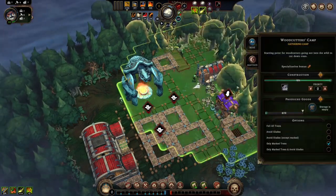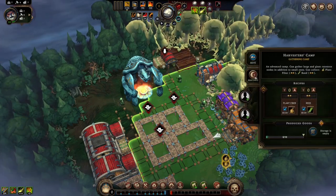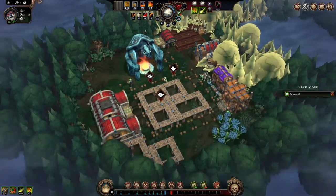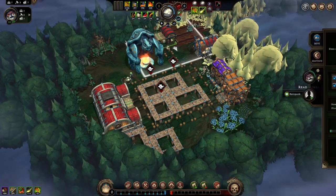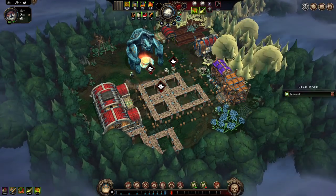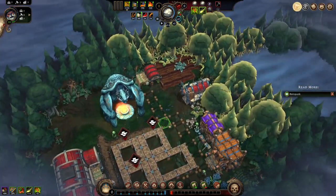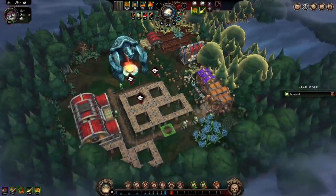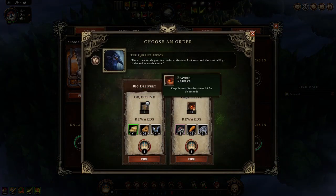Let's get one beaver cutting wood, one beaver getting mushrooms, one beaver getting flax, one beaver farming. Plantation does not have rain, though. I thought I told this to be — did I just run out building other stuff? We'll get back to it later.